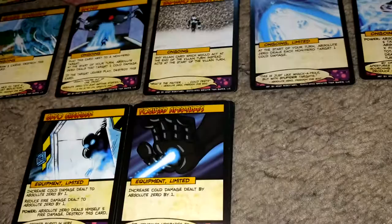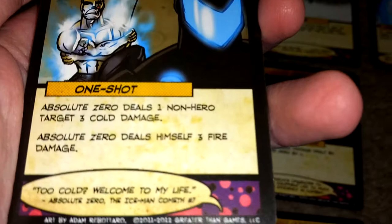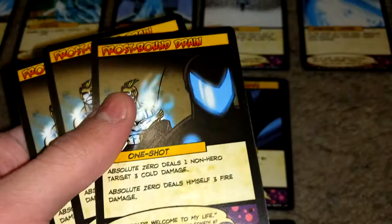There are three copies of Frostbound Drain. Absolute Zero deals one non-hero target three cold damage, then Absolute Zero deals himself three fire damage. It's bigger numbers but a lot less targets. It's a good card, situationally better or worse than Whorefire. Wouldn't recommend playing it without modules either.